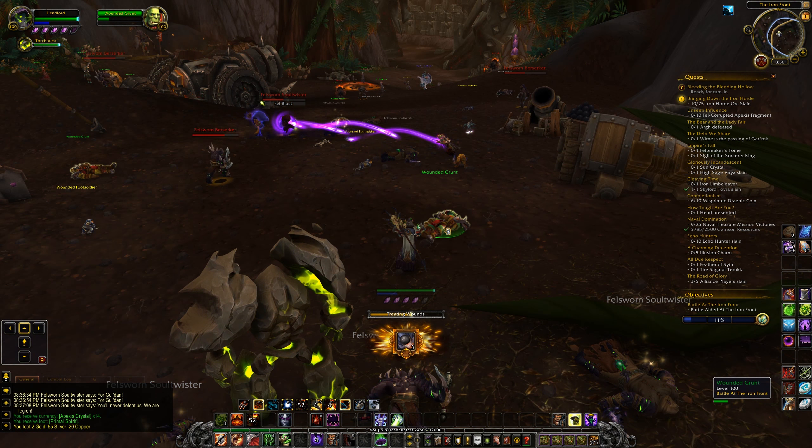The Affliction Warlock with the 7.0.3 patch — the rotation has become a lot shorter. I only basically have five skills that I work off of. I do have a Doomguard I can summon but I don't normally use it unless I'm in a pressured situation. I also have a Felhunter in the event that I change my Grimoire so that I'm not using the bigger demons.